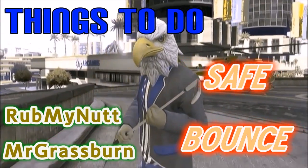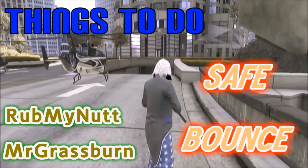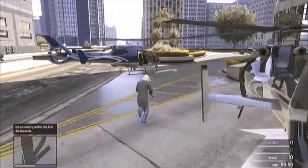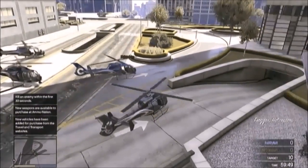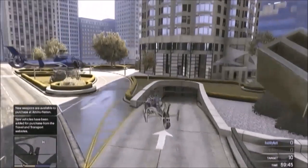Hey guys, what is up, it is Rub My Nut and it is Mr. Grassburn, and we are doing a 'Things to Do in GTA 5' — this is Safe Bounce. So the first thing you want to do is get a helicopter and go to the top of Maze Bank so I can show you something, right Grassburn?